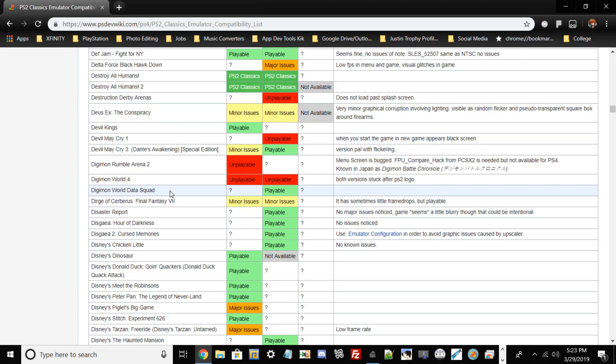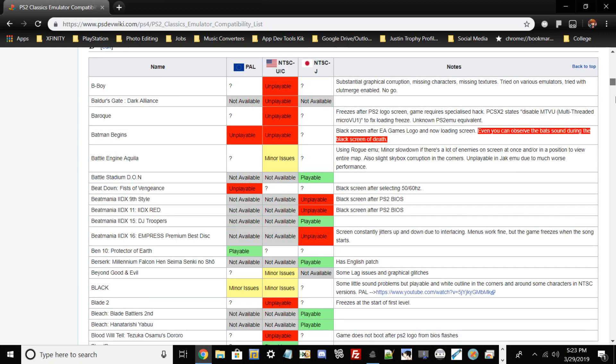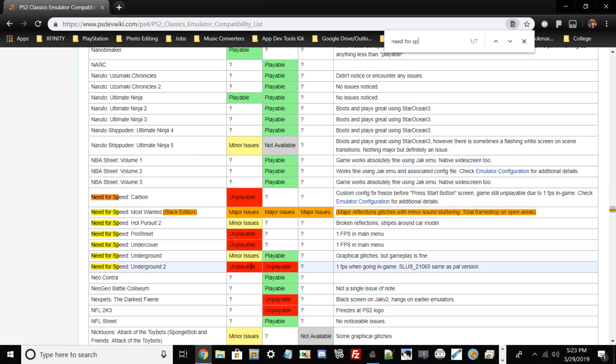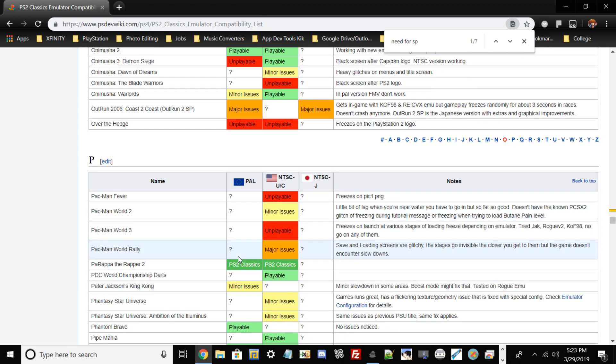This guide is for the PS4 and is basically a quick heads up for people who want to install PS2 games without wasting time. For example, Need for Speed Underground 2 on PS4 — using Ctrl+F to search — it runs at exactly one FPS in-game, and the PAL version is the same. Unfortunately it's unplayable, but if you know how to do patches, this guide could help with that.